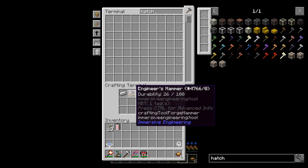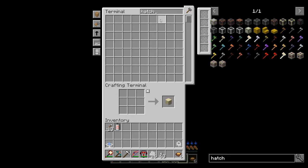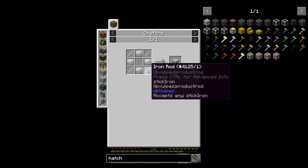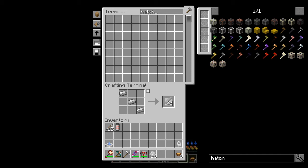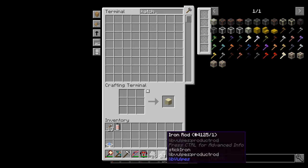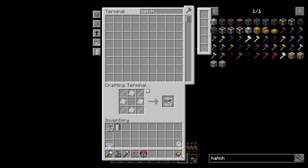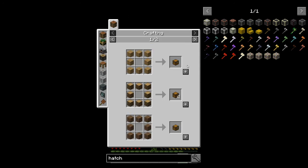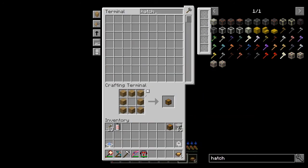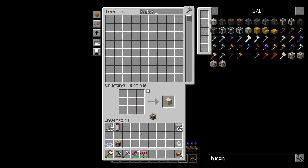Good news is we don't necessarily need that presser because we have the engineer's hammer in this pack. No more engineer's hammer - we can make another one really easily. I accidentally crafted 63 iron nuggets - oops. We're going to go with 24 and 26. Let's just make a stack of these iron plates - they will most definitely get used. An input hatch requires a chest. We have the wood for a chest - input hatch, just like that. Output hatch is a chest on the other side - output hatch, awesome.